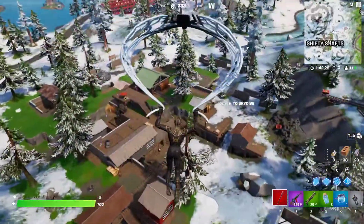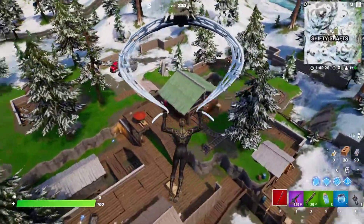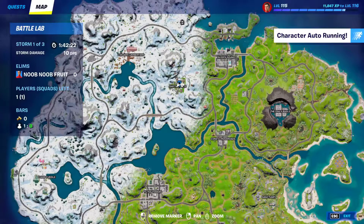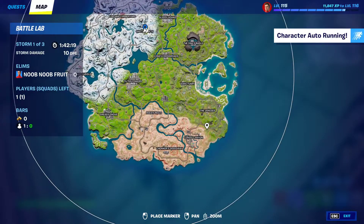Just make your way to the Shifty Shafts POI — this is it right here. This one is more simple. That's the POI. Or you can just go to the Sanctuary, of course. That's the Sanctuary POI right there.